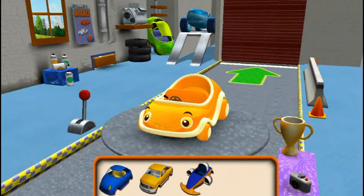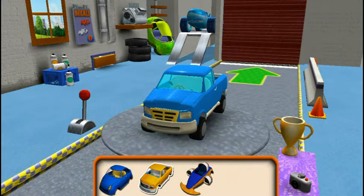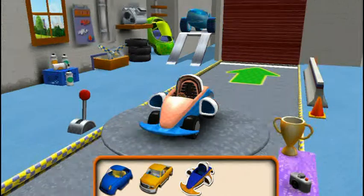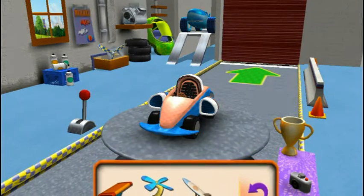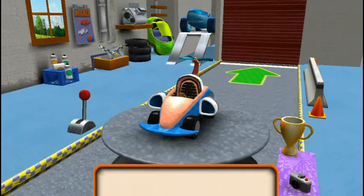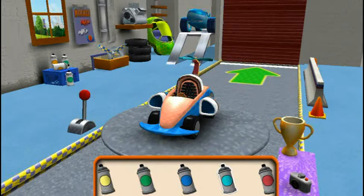Choose a car body. Terrific! Now you can add tyres, bumpers, engines, decals, paint, and extra parts. Extra parts! Drag an extra part to your car. Paint! Choose a colour, then tap the car part you'd like to paint.